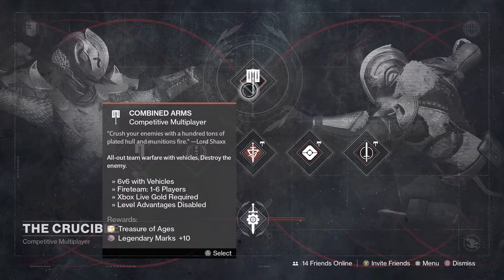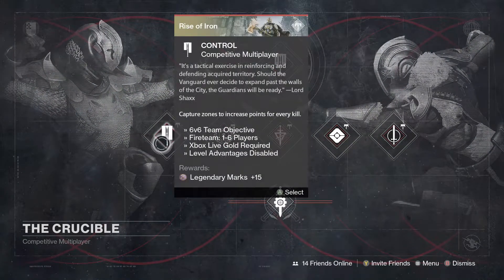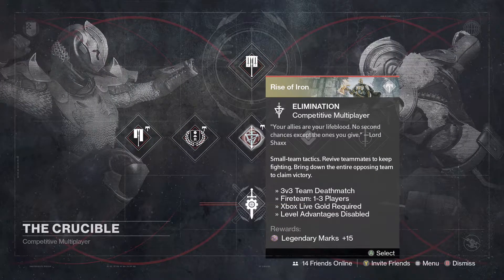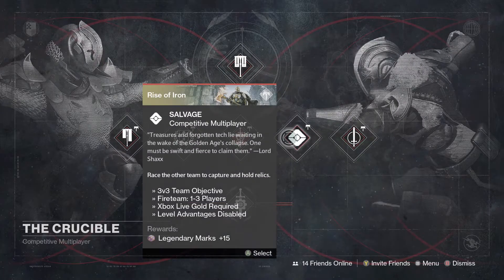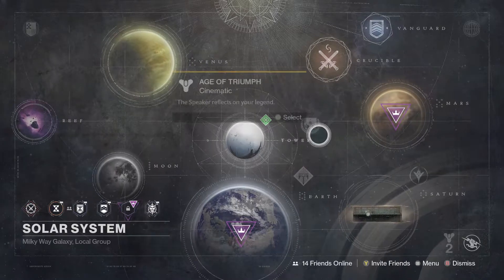Our weekly crucible this week is Combined Arms, which is something we're not going to see anymore in Destiny 2 with new 4v4. Large maps and vehicles - get your dose in while you can. For our rotating playlist at the bottom we have Control, Supremacy, Elimination here in the middle waiting until Friday to switch over to Trials, then Salvage, and Rumble.